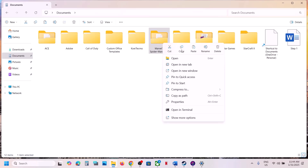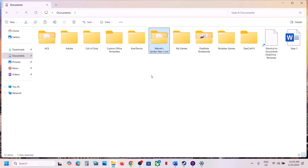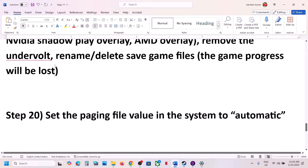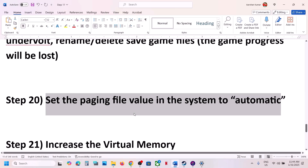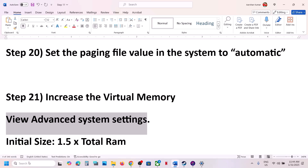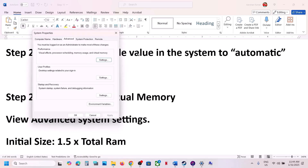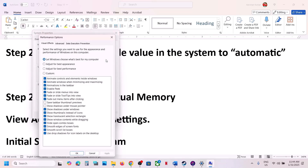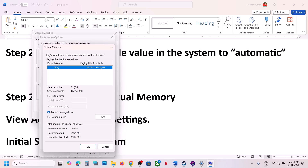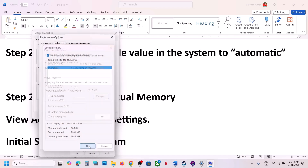You can also delete this folder entirely — all game progress will be lost. Delete the folder and then launch the game and check. The next step is to set the paging file value to automatic. Type 'view advanced system settings' in the Windows search box and click on it. Go to Settings, then the Advanced tab, click Change, and check the box which says 'Automatically manage paging file size for all drives'. Click OK and check.